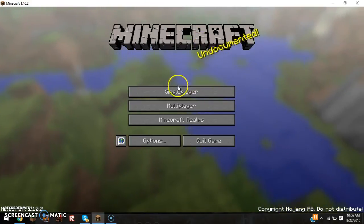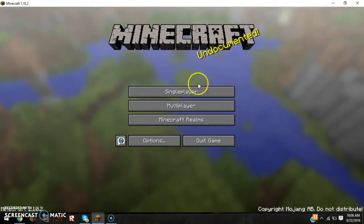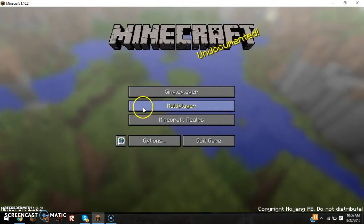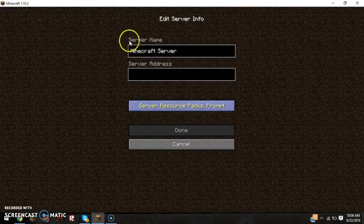So once you guys have the game and it's on the proper version, it will bring you up to this screen, and you're just going to click 'Multiplayer.' Down here there's going to be a bunch of buttons, and you're going to click 'Add Server.'